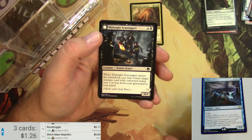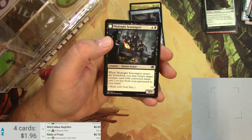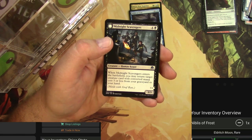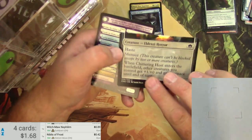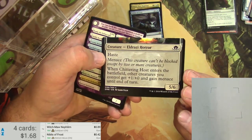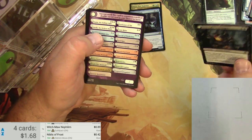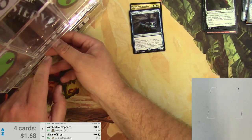We got a Midnight Scavengers — 70 cents only. It's been reprinted in Commander 2020, apparently. The original version is still just like 42 cents. Midnight Scavengers flips into the bottom half of — I think, yeah — the Chittering Hosts, right? So it is just a common and a spider token. There we go. Next up.